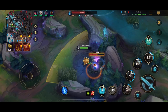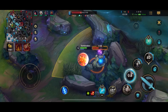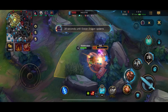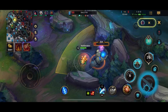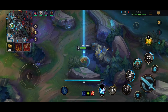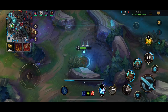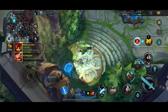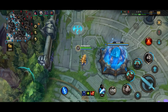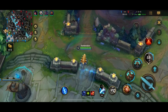You guys will notice that my jungle clear is kinda slow - I'm really tanky for teamfights, so that's the benefit, but my mobility and jungle clear speed is definitely slow. If you want better jungle clear speed and more mobility, go for first ability - a few points at least so you have a lower cooldown - and then go for third ability for the longer taunt duration and increased attack speed.